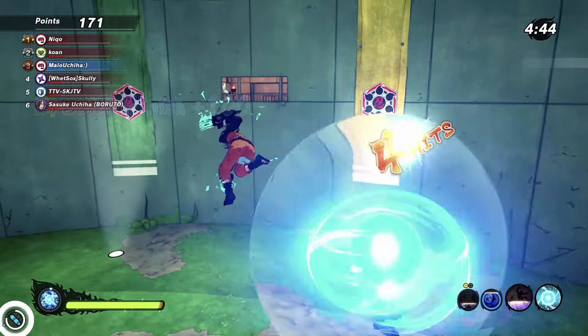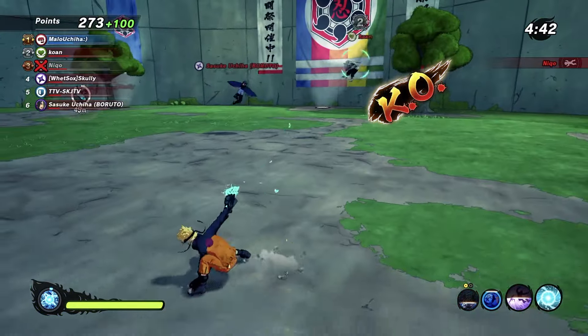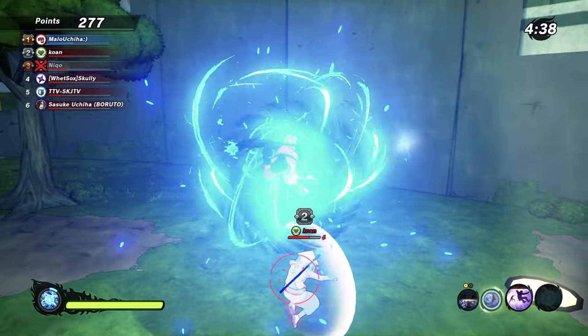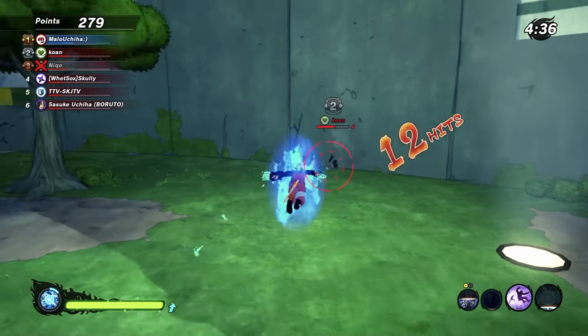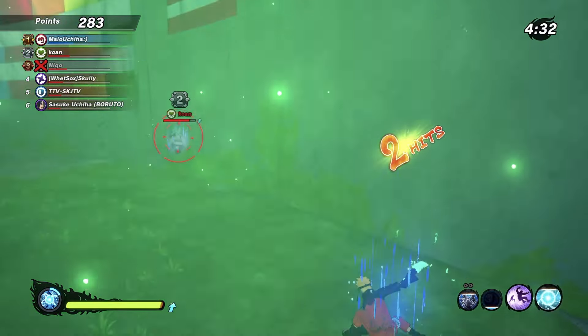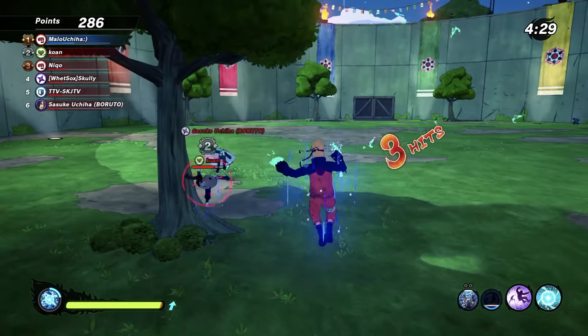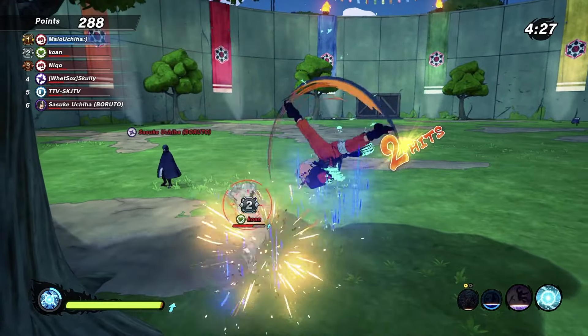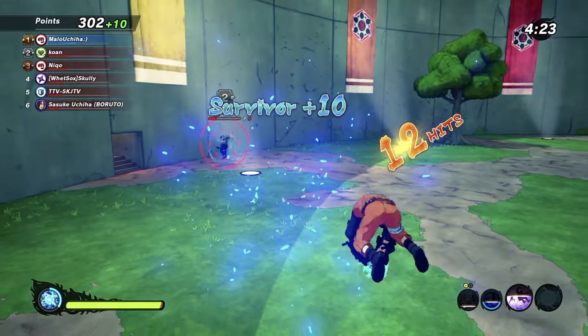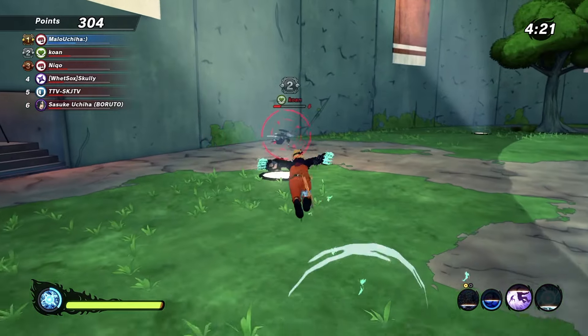That bubble is really over here following me — I'll never understand that. I'm still on it. I'm not playing with you! Come here, help me — I'm not playing with you! Sasuke helping because that's my boy.